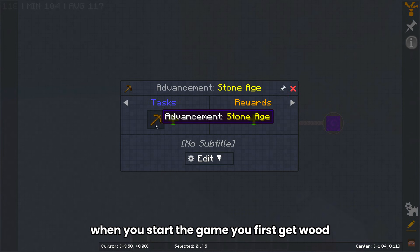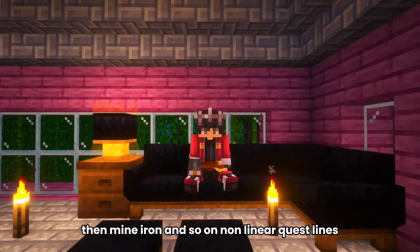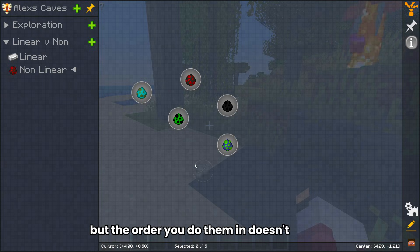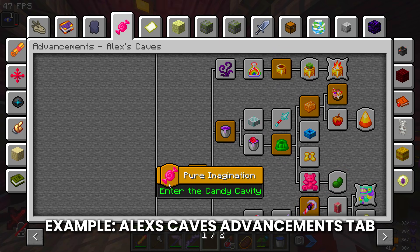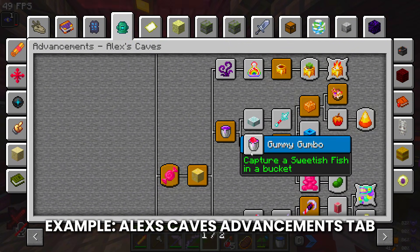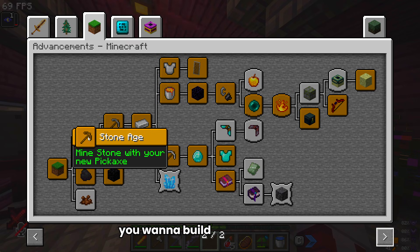Linear questlines follow a specific order of doing things. For example, when you start the game, you first get wood, then craft tools, then mine iron, and so on. When making linear questlines for your pack, I recommend looking into the advancements tab for guidance, since most mods have advancements in order of what you should be doing to progress the said mod. You can also use these advancements as a baseline for how you want to build your questlines.